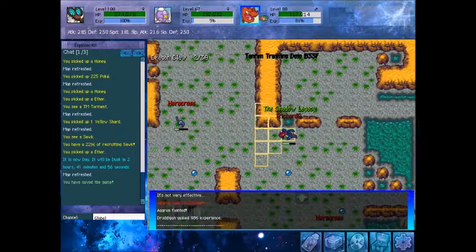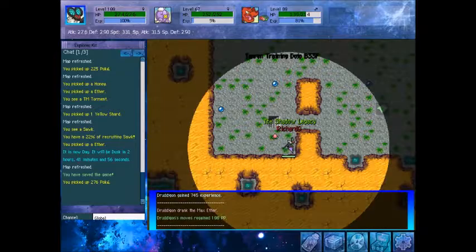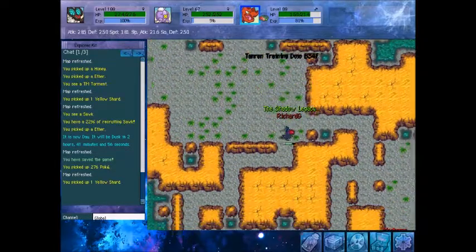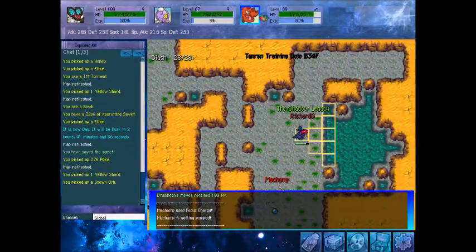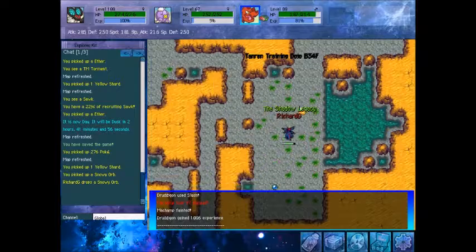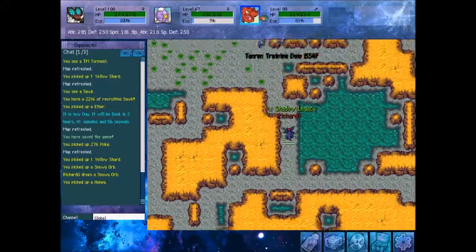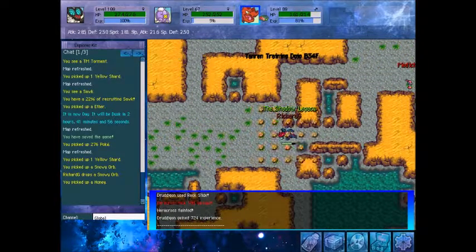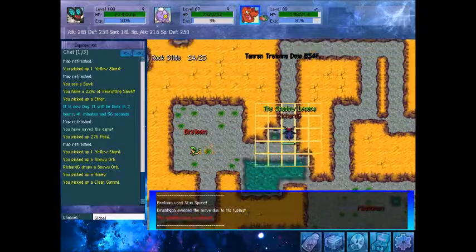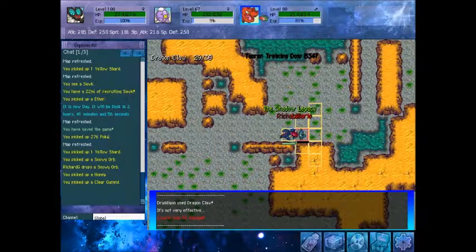Now that we're on floor 31, things get a little harder and there is a change from 31F upward: you have the potential to find Sawk. This is the west side exclusive — Sawk only appears on the west path and is recruitable from 31F up. It's not exactly common either, but there's one right there — we actually found one. Let's see the recruit rate at level 100 with max rank: 22%, no items boosting it. We did not get it, but Sawk is here — there's the proof.